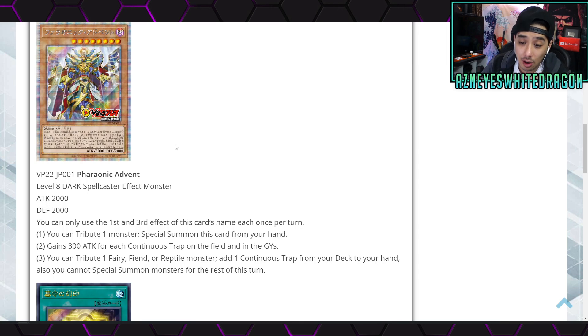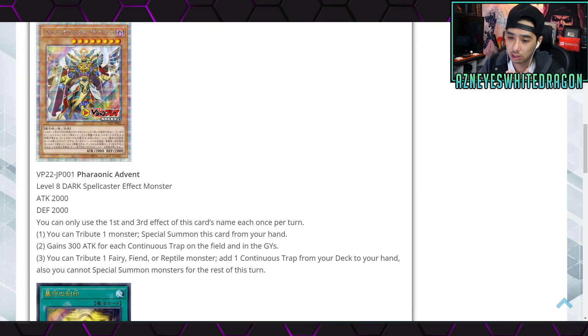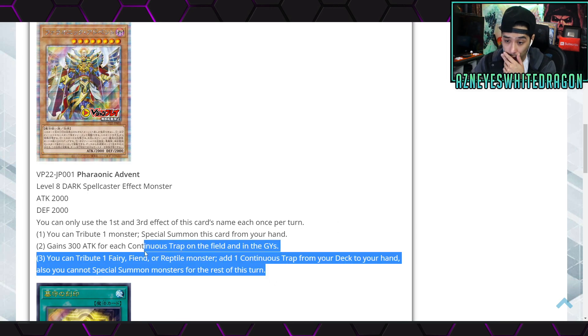Phoronic Advent is a new Level 8 Dark Spellcaster effect monster — here's the artwork — 2000 attack and 2000 defense points. You can only use the first and third effects of this card's name each once. The first effect lets you tribute an attribute-matching monster to special summon this card from your hand. The second effect gives it 300 attack for each continuous trap on the field and in the graveyards. The third effect: you tribute one Fairy, Fiend, or Reptile monster to add one continuous trap from your deck to your hand, but you cannot special summon monsters for the rest of the turn. This effect is actually pretty good.